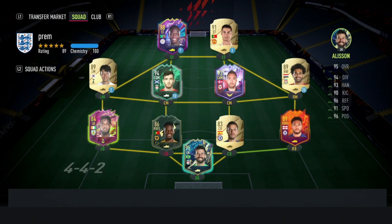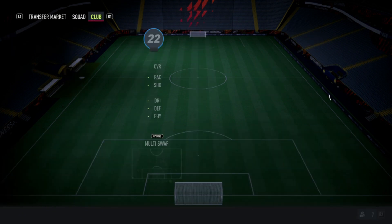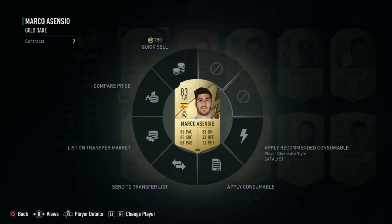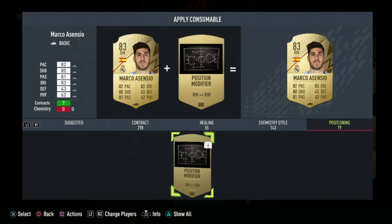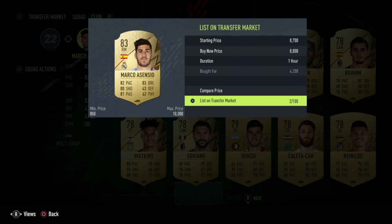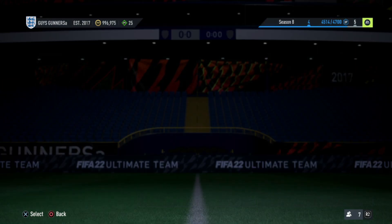What you then want to do is head over to your club, get the player you just bought — for me that is Marco Asensio. We will then apply the Right Wing to Right Mid position modifier onto him to increase his value. Once we have used that position modifier, the price of this Marco Asensio now goes up to 9.1k. We can go and list him for about 8.8k on the market, so it is a decent undercut. We only spent 6.7k — listing him on at 8.8k, when that sells, that is going to be 1,800 coin profit. The good thing about this method is you can keep repeating it without needing an active sniping filter, as long as the prices do match.